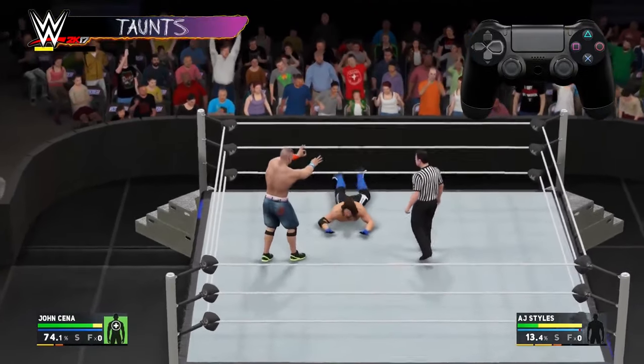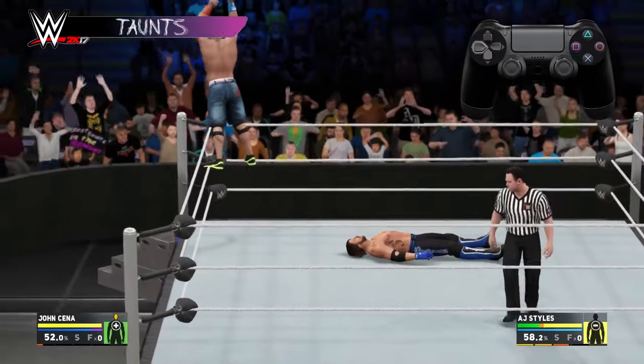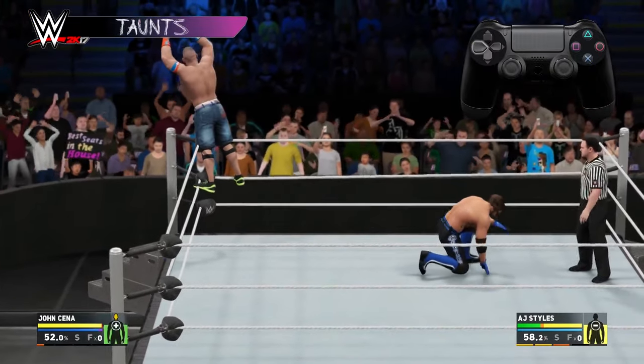D-pad right is for opponent taunts. This will give you a damage buff, making your attacks more powerful for a period of time. Finally, D-pad left does a crowd taunt. This boosts how much momentum you get from attacks.